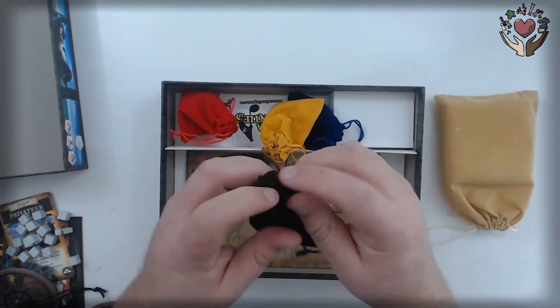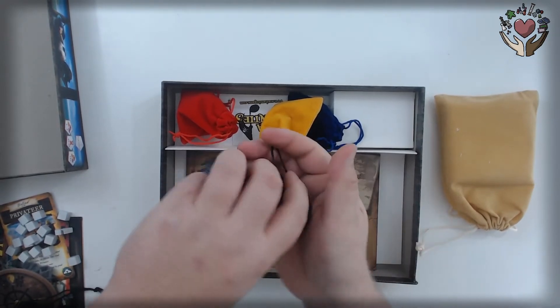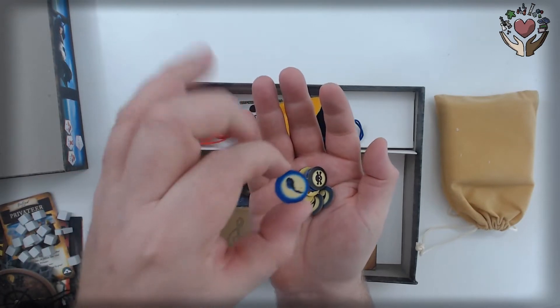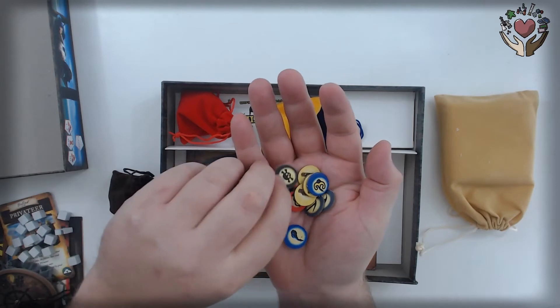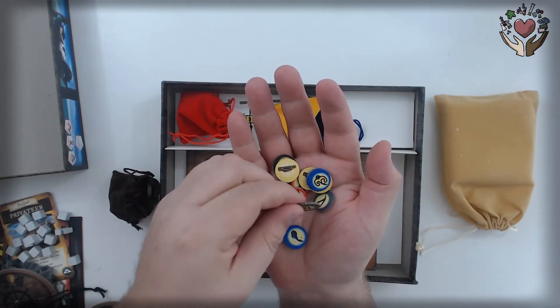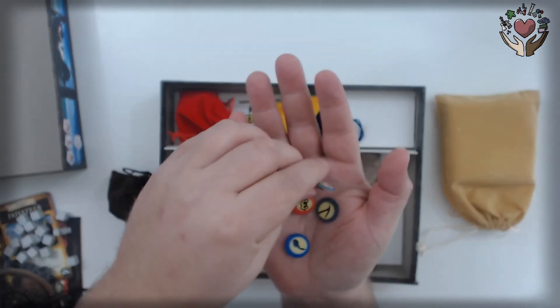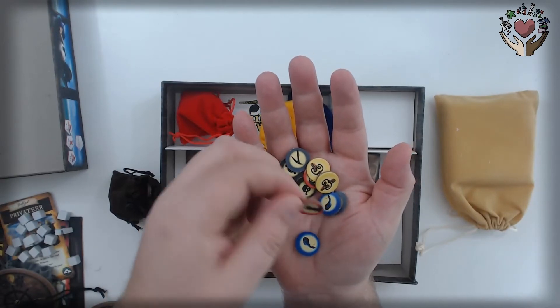And here we've got some tokens — these are tokens that you collect in the game. For fish. Fear, when you win sea battles. Gold. And iron ore. And of course, my all time favorite — grog.